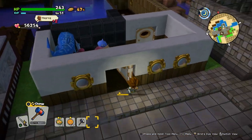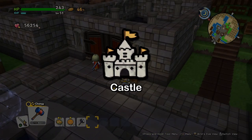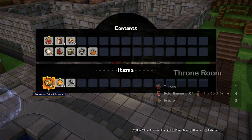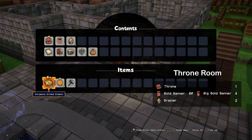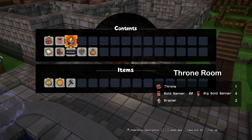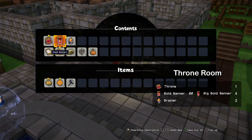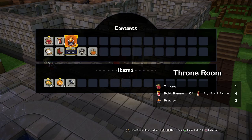This one is also finished. Now let's get on with the castle. They explain it during the story — spoiler alert, just a little one. Now we will build a throne room first. We need a throne, four bolt banners, and two braziers.